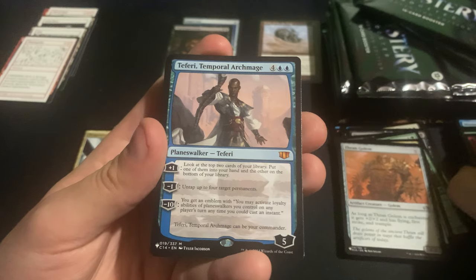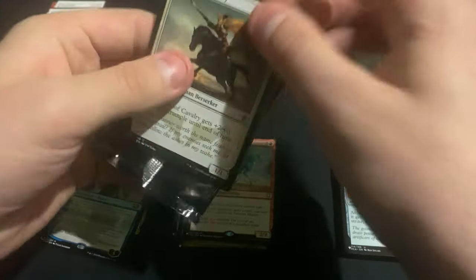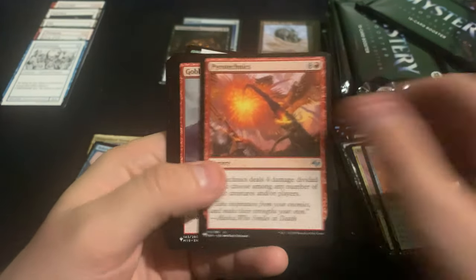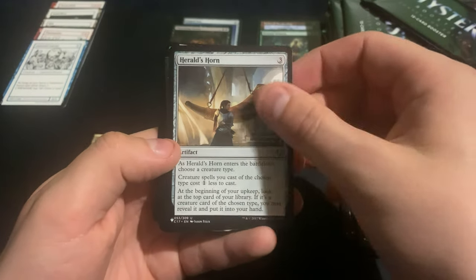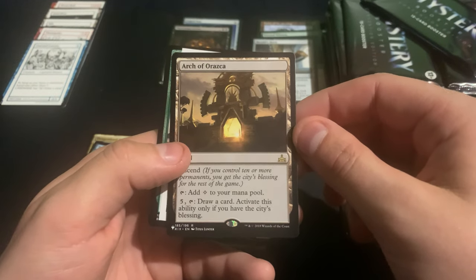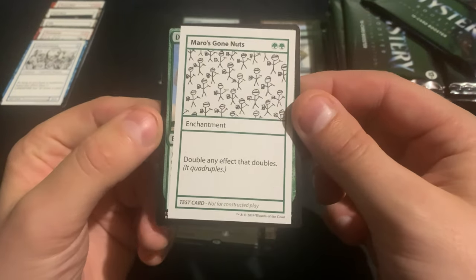Oh, we got a Teferi, Temporal Archmage and a Learned Learner. We got an Eternal Witness — that's a decent uncommon. Oh, Herald's Horn, another decent uncommon. Perish, Perk of Orca, Oraska, and Morrow's Gone Nuts.